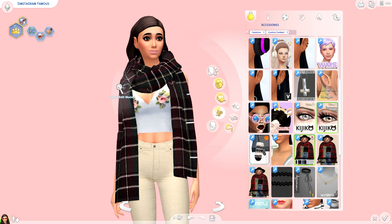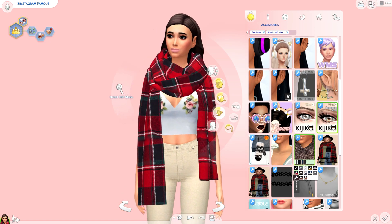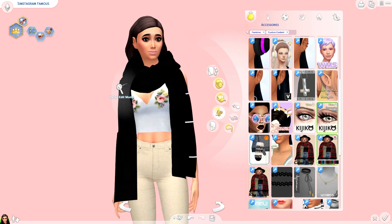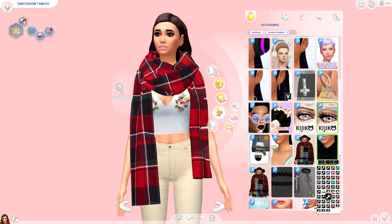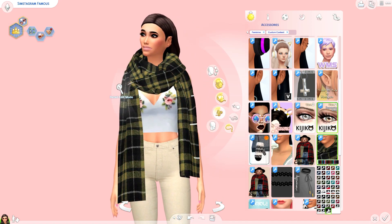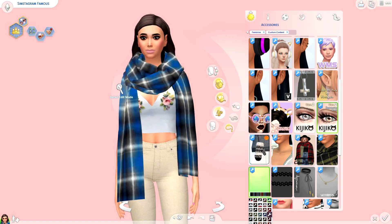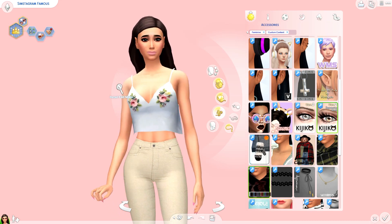Now this scarf — some of the patterns definitely have an alpha vibe to them, but like this one here I think could pass for maxis match. Some of the ones that are a little more toned down — maybe the black one — could definitely work. There's a whole bunch of solid color ones and I think you can get away with it. I definitely use this in my game, but it is definitely treading alpha. The red one — I use this on one of my sims — there's a whole bunch of different patterns if you don't mind treading into the other style of CC.